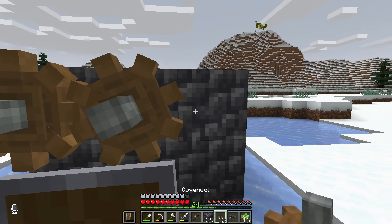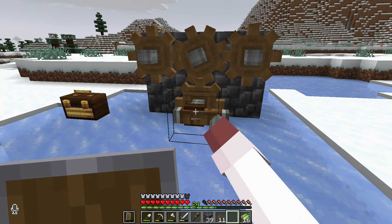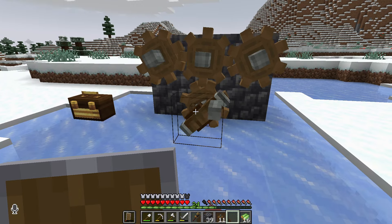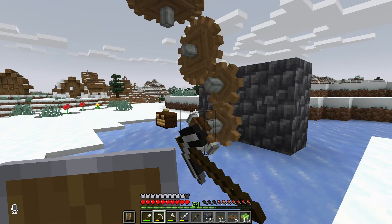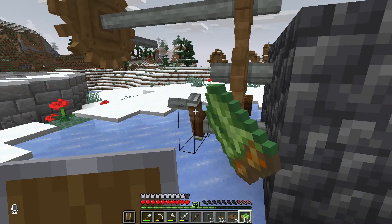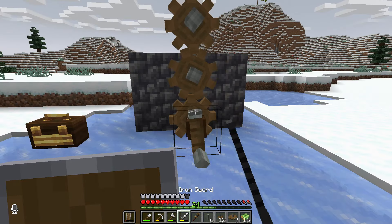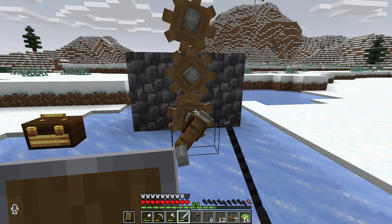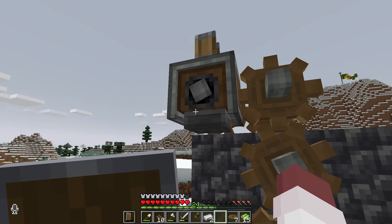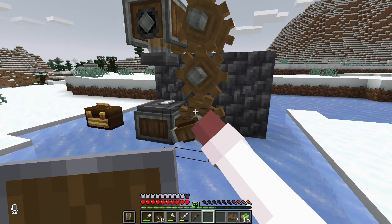I'm going to demonstrate the essentials out on this little ice patch outside the obelisk. Essentially, Create revolves around the power of rotation. For example, if I place this hand crank here and rotate this cog, then all of these cogs will also rotate. With the larger cogs, we can change the axis of rotation. Then there are shafts, which allow us to carry rotation out on a straight axis. There are blocks such as the mechanical press that we just crafted that have a function when there is rotation going into it.